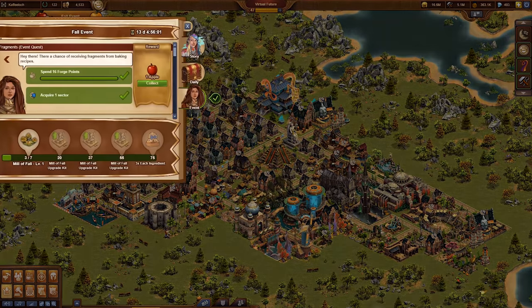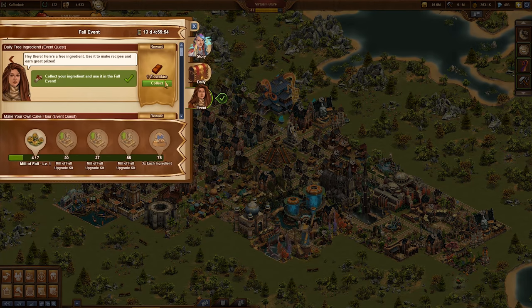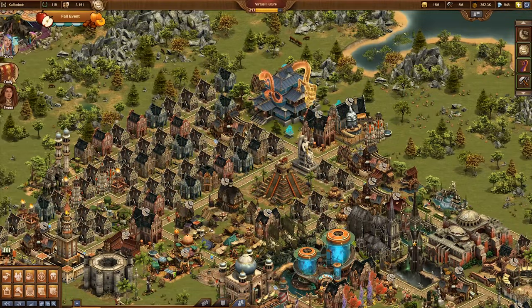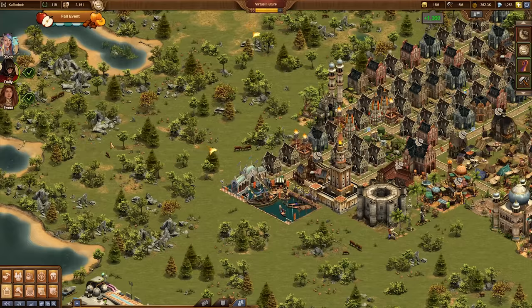Complete quests in the Fall Quest line in order to get your hands on more baking ingredients. You can also get one free ingredient every day just for logging in. During the event, you'll also have the chance to win ingredients from completing daily challenges and from collecting incidents around your city.